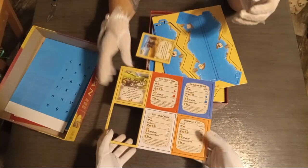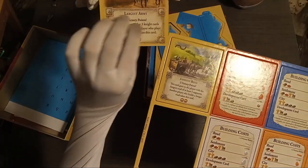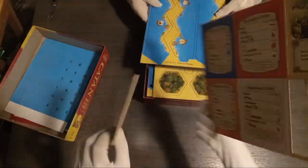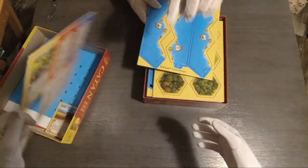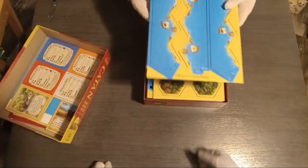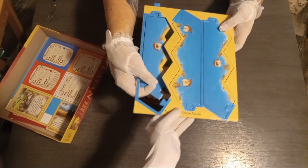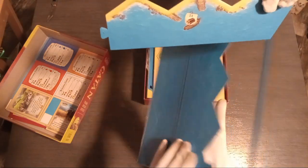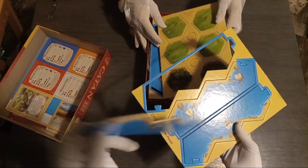Here you have the cards. This is, like, the largest army card — when you have assembled the largest army, you get that card. And this is what each player gets with their color. And these are the borders that you pop out. They frame the little octagon-shaped tiles that make up the board.